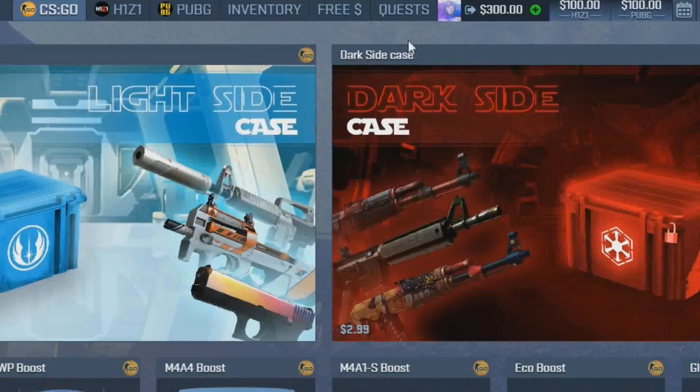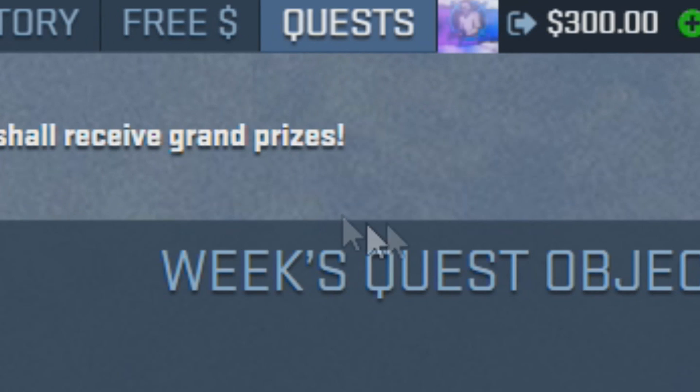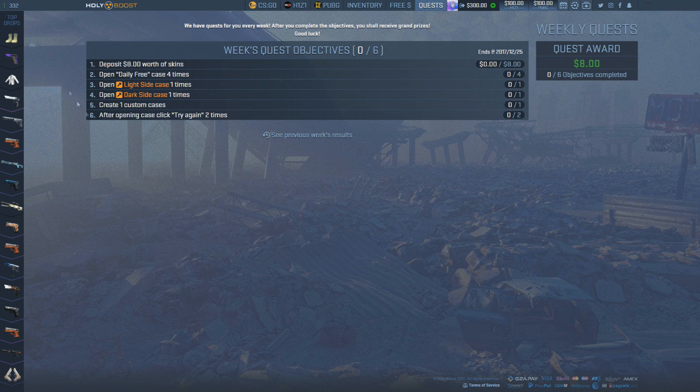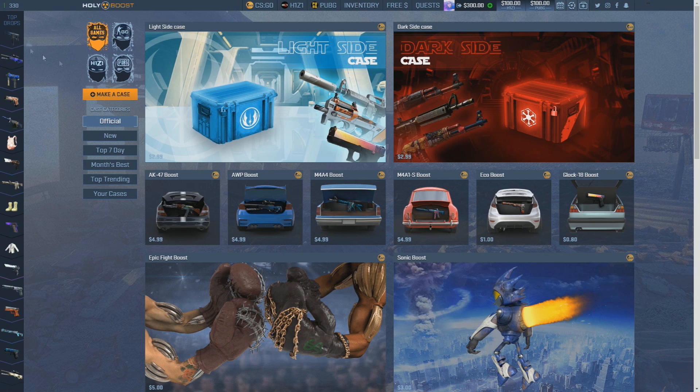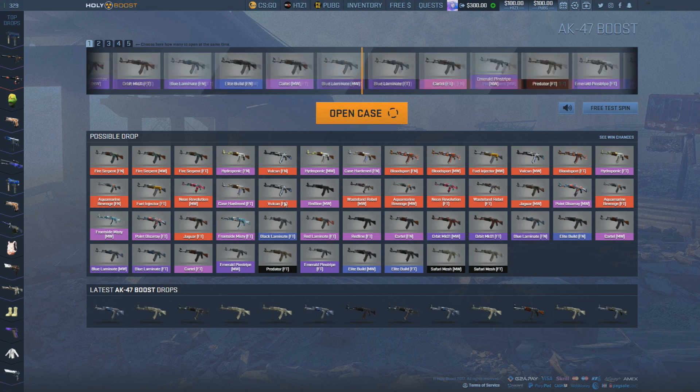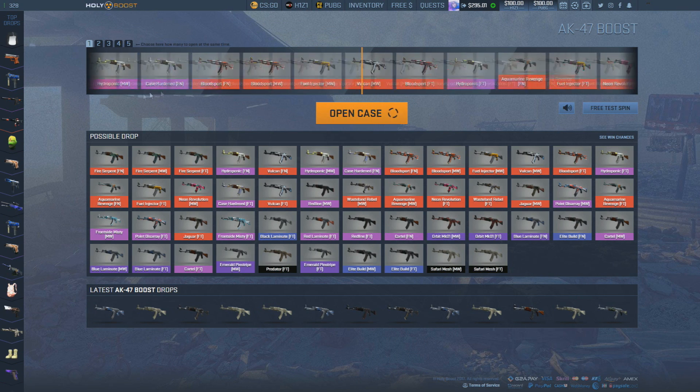So I do have a $300 balance. A cool thing about this website is that they have quests — you can go over and do them to get a free balance added to your account, like an $8 balance. I'm going to go over to the AK-47 boost case and open it for $5.